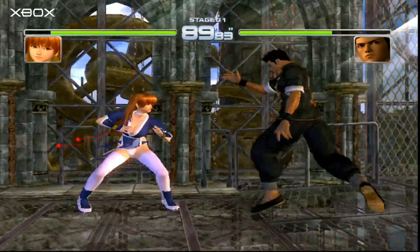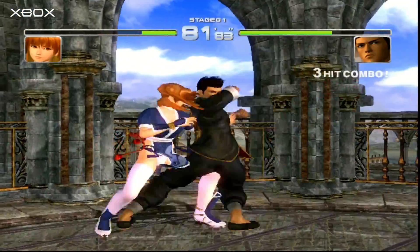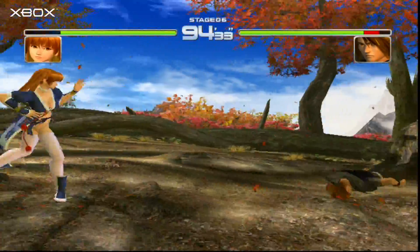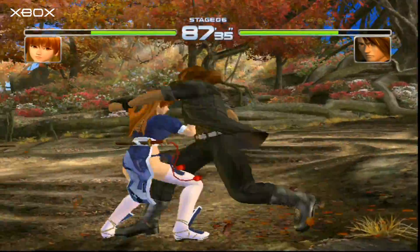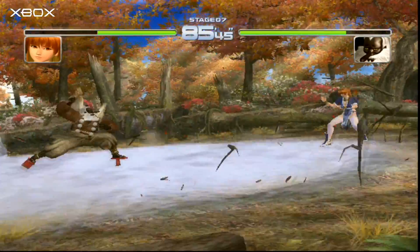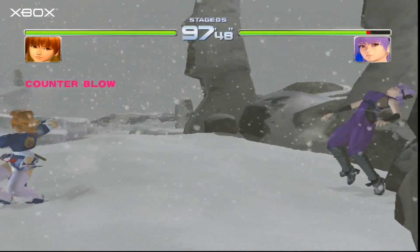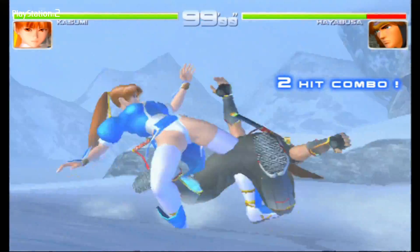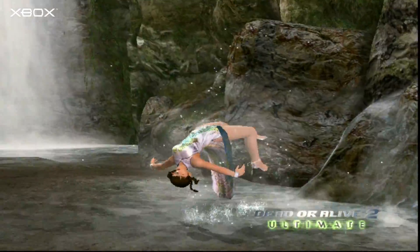Na Xboxie pojawiła się zupełnie inna wersja Dead or Alive 2, w kompilacji zwanej Dead or Alive Ultimate. Silnik wykorzystany w porcie był tym z Dead or Alive 3. Postacie wymodelowano całkowicie od nowa – wyglądały o wiele bardziej realistycznie, posiadały lepiej przygotowane ubiory. Hayabusa został podmieniony na model z Ninja Gaiden. Tła posiadały o wiele więcej detali i animacji – na mapie ze śniegiem ten ubijał się pod stopami walczących. Lepiej wypadały też efekty cząsteczkowe i elementy tła wzbijające się podczas walki. Wyższość Xboxa była widoczna w każdym aspekcie gry, a całość pracowała płynnie w 60 fpsach.